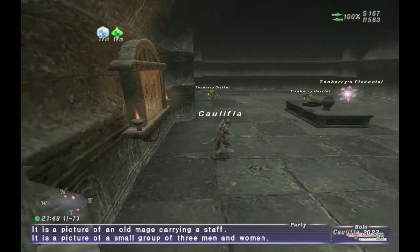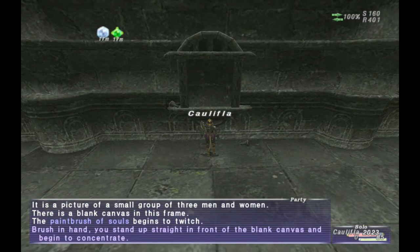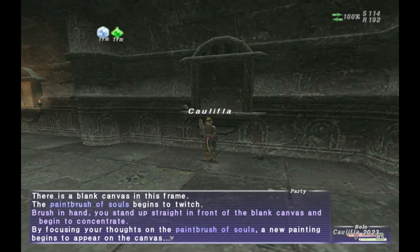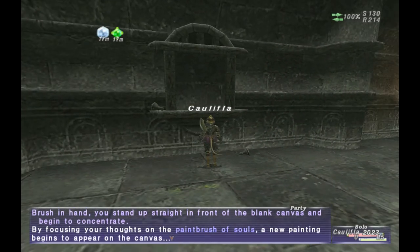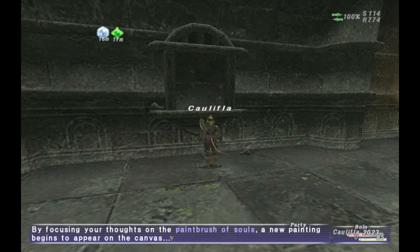If this is the first time you've ever opened the door, you need to check the different paintings around the room. After you've done that, the middle picture frame on the right-hand side — go ahead and click it. You will start to receive a message in your dialog box that says 'the paintbrush of souls begins to twitch.' Do not click anything that'll make the message scroll up. Sit there and wait about 30 to 45 seconds. Once you've waited, press enter or whatever button on your controller, and that will make the picture appear, which opens the door just to your north on the right-hand side. Walk through it and that'll zone you into the Den of Rancor.